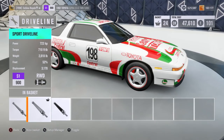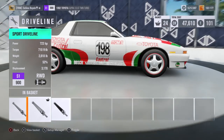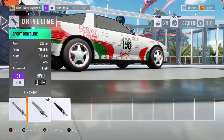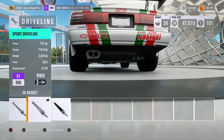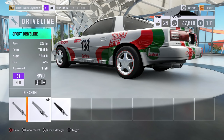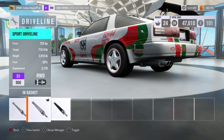Stats-wise, this car is looking good. Power and torque are plentiful. Weight — not too bad. 2,800 pounds isn't too bad. Giant, giant tyres. I think we have a very, very serious contender here.